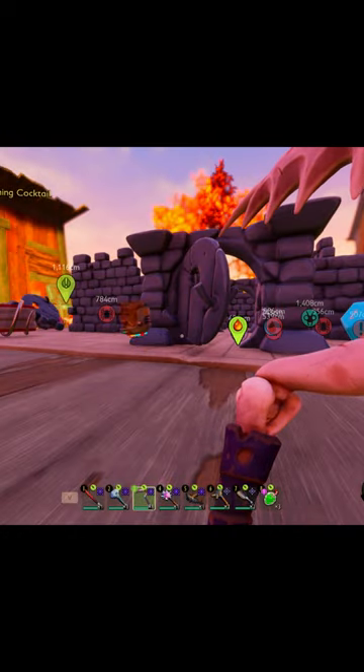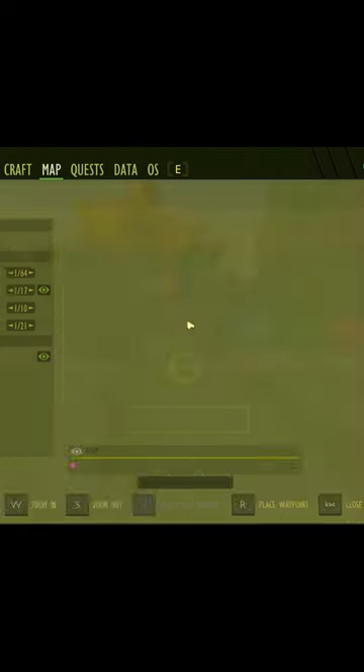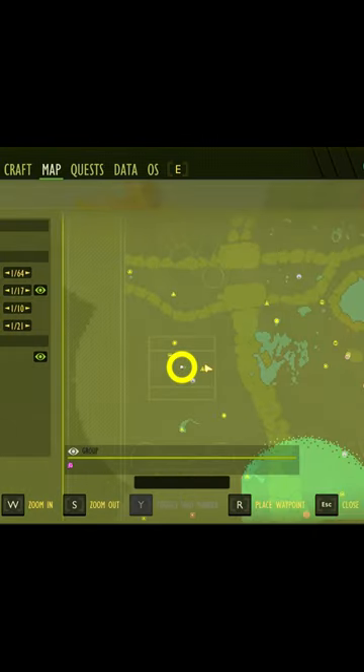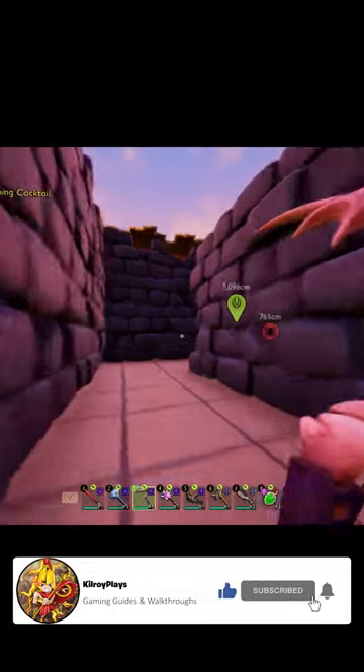To unlock the second phase of the Coupe de Grasse mutation in Grounded, you want to come to my location right here, which is on the picnic table. You want to run into the maze and head to the back where the chest is.